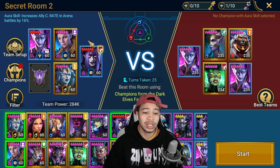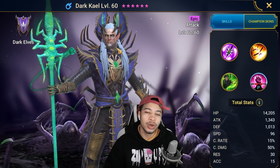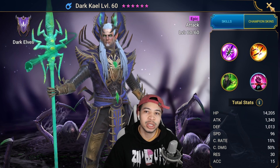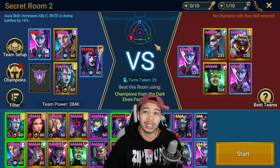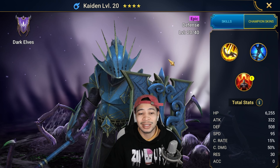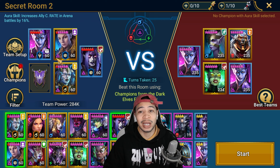Eviscerator is six-star awakened - I've done a guide on her. I actually used only four champions for this room to get the lowest turn count possible and got it done in 25 turns. Dark Kael, who you get from the normal secret rooms, is also a really good option for decrease attack and poisons. Kaden is also an epic reviver who can be brought in if you don't have Blind Seer.